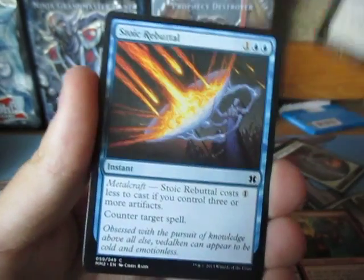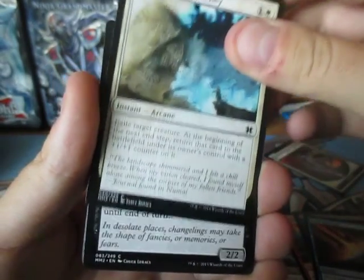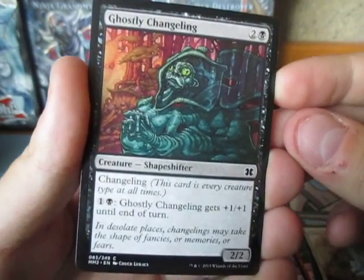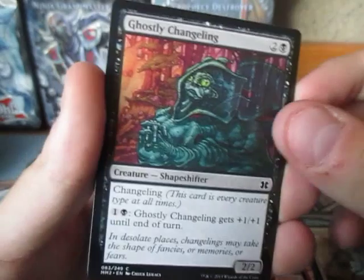Sickle Ripper — really cool card. Stoic Rebuttal. Otherworld Journey. Ghostly Changeling — this one is weird. He's a creature, and this card is every creature type at all times.